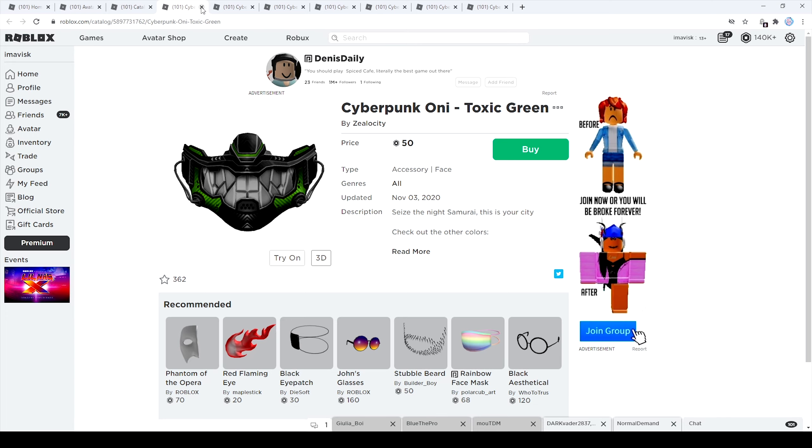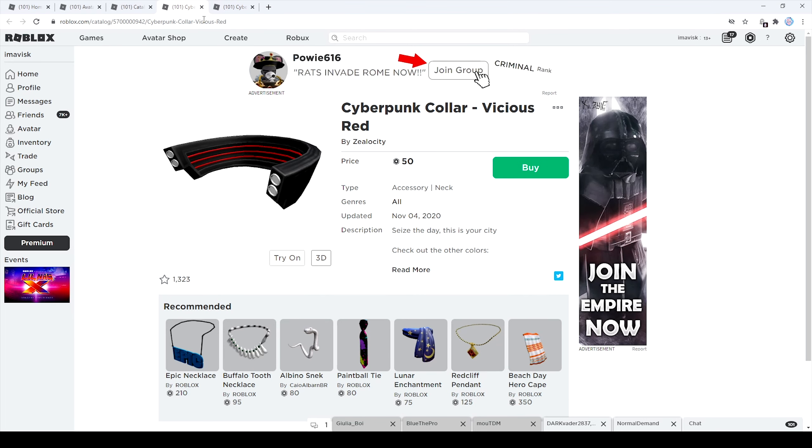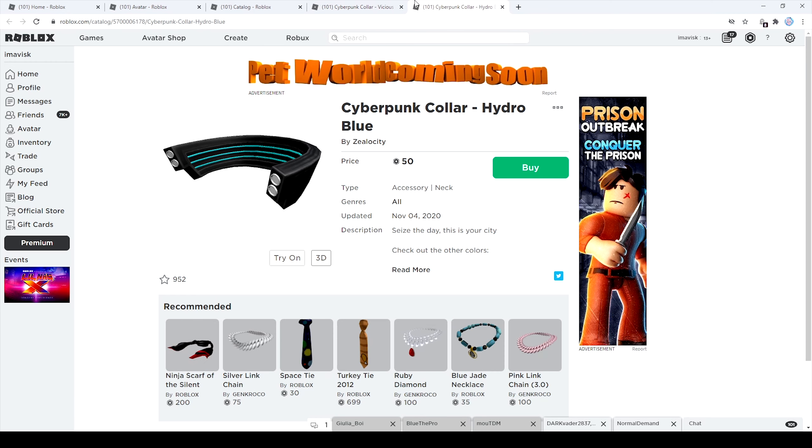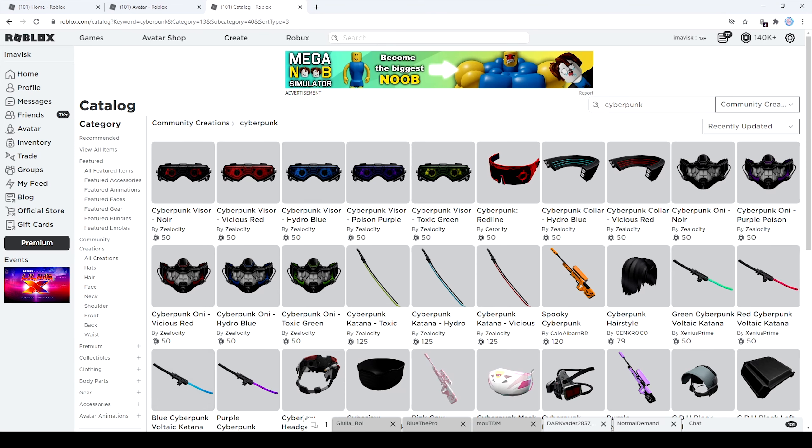Last but not least we have these pretty interesting face masks in all sorts of colors, all costing 50 Robux — they all look pretty awesome. I also forgot to mention the Cyberpunk colors, available in two colors: red and hydro blue. You can make a full-on set with all of these. That's it for today's episode — thanks for watching, I hope you enjoyed this video, and I'll see you next time, bye guys!